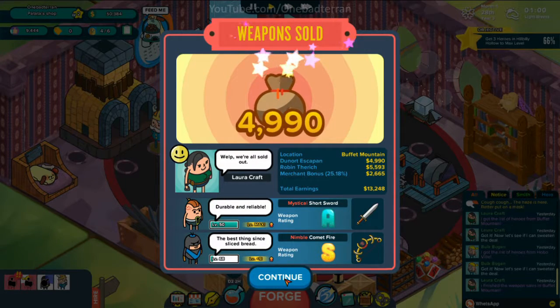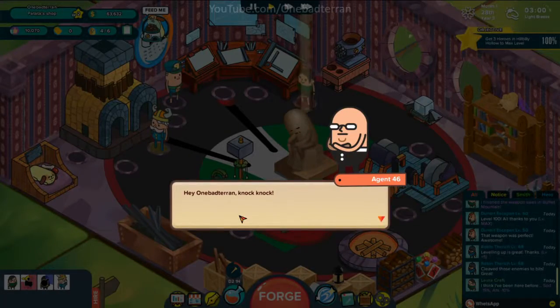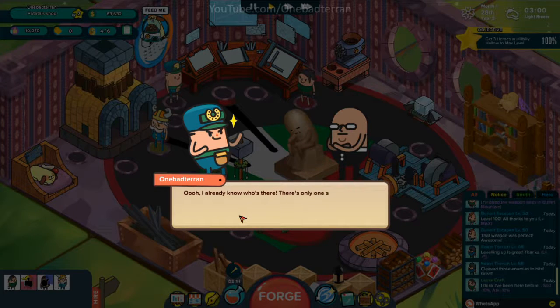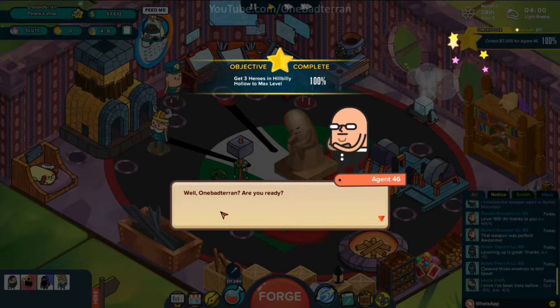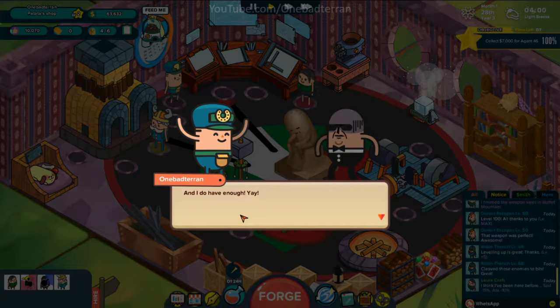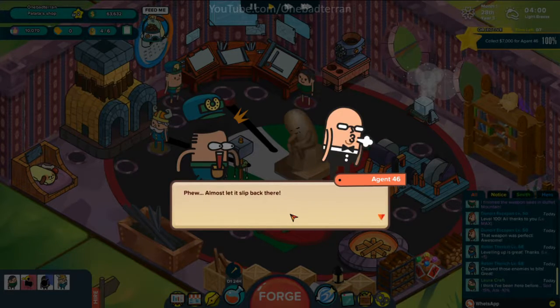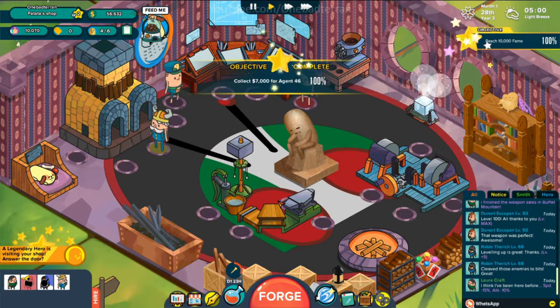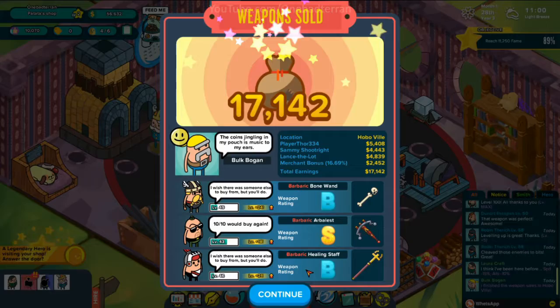Laura welcome back — A and S, we maxed out — that'll give us our objective. Made some good cash. Hey Wombat's there — knock knock — we already did this thing. We hit the 10,000 fame as well! Just churning through. Bulk Bogan BSB — not bad, not bad.